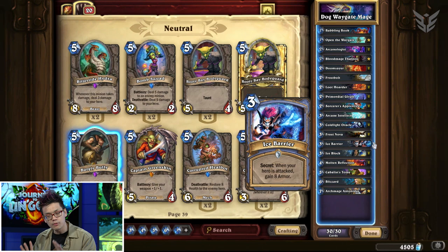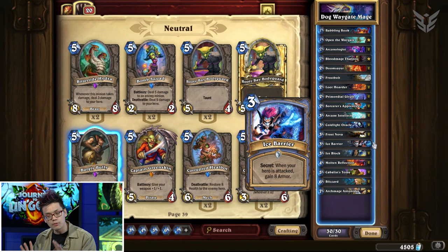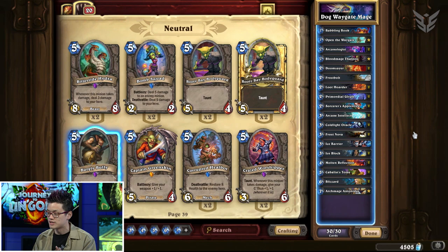The most important thing about this deck is card draw. As you can see, there is a ton of ways to draw cards from your deck. There's the new card Arcanologist, one of my favorite cards from Mage in this expansion. Its Battlecry draws a secret from your deck — a very specific tutor effect, as we call it in card games — so Arcanologist will always guarantee you draw Ice Block or Ice Barrier.